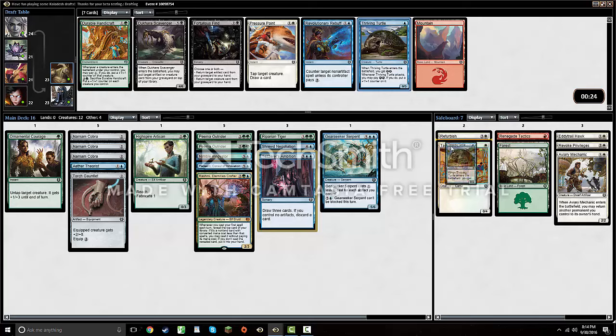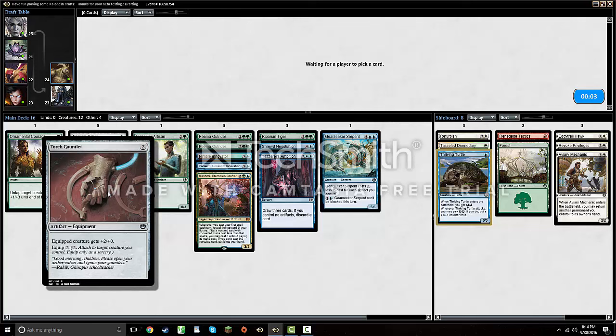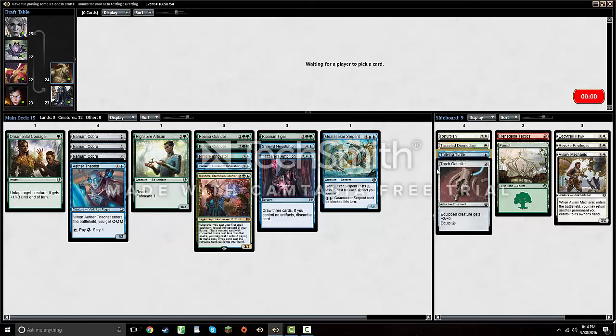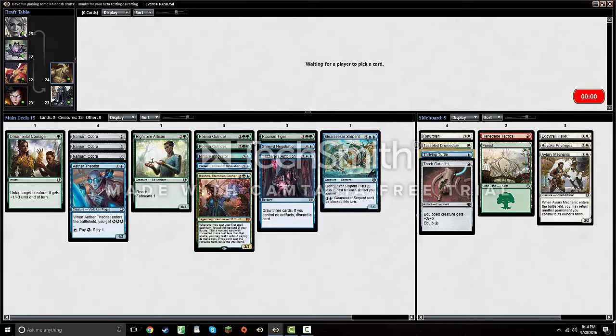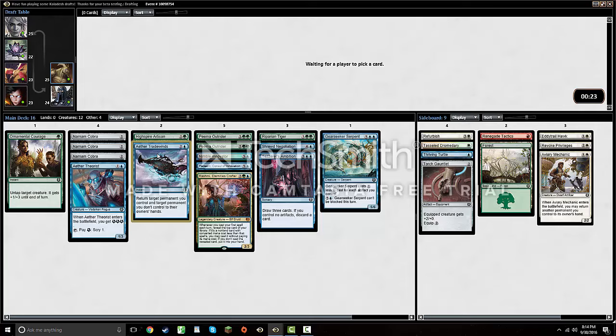Nothing great for me here. I'll just take a Turtle and probably not play it. Still looking for some removal — now that we're not playing white we don't have access to Revoke Privileges, so we're relying pretty hard on our Narnam Cobras. Ornamental Courage can ambush something sometimes, but this Torch Gauntlet doesn't look great in our deck because we're not really aggressive, so I'm not gonna be looking to play that. I guess we could use some Aether Tradewinds at the very least. I've got a pretty solid creature shell so we're basically just looking to fill the deck out in the next pack.